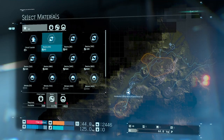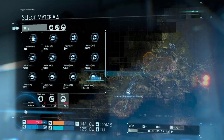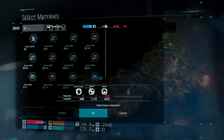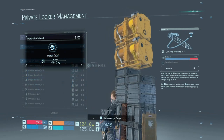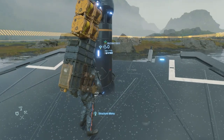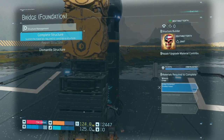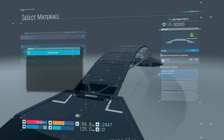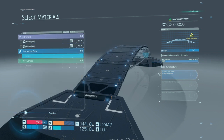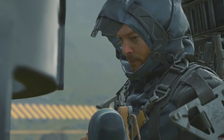Claim the materials, then come back to your building location. Hold down on the options button and select 'Complete Structure.' Add materials, and now you should have a bridge.